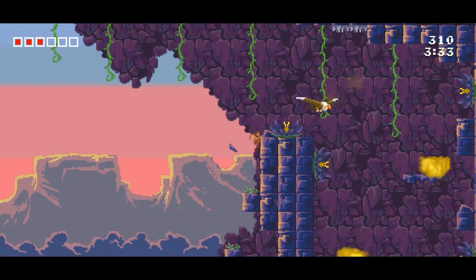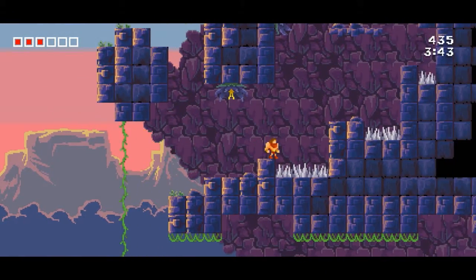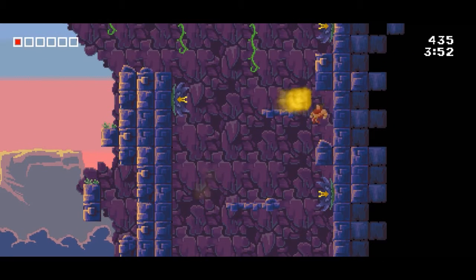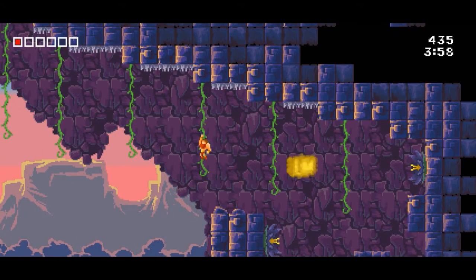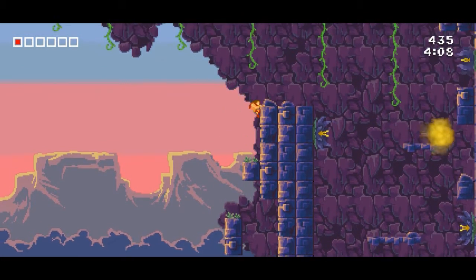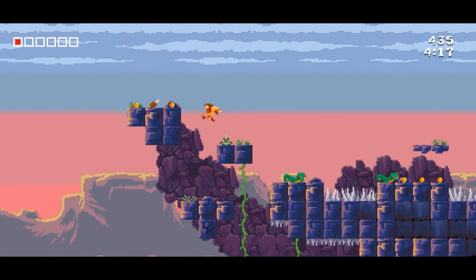That's nice of them at least to have an alternate way up. Stupid eagle. Get higher up on the vine, but not too high because then you'll hit your head on spikes. Of course. And saying 'hiya' helps, I find.